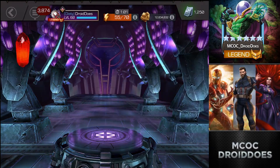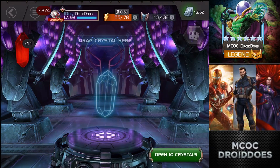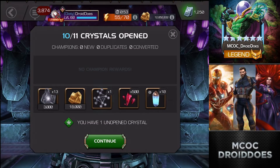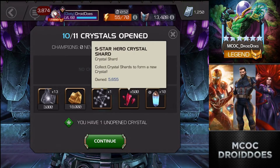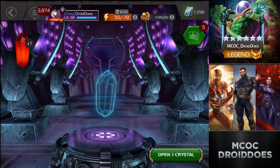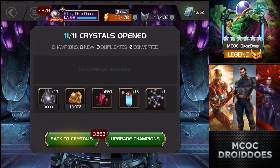Hopefully these will be a little bit better and I've got a bigger stack this time because I actually got stuff done early. There we go - 500 five-star shards in addition to the other stuff, which is not terribly exciting, but formed another basic so that's pretty darn cool.